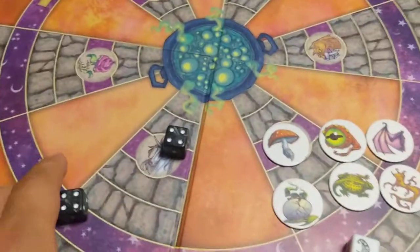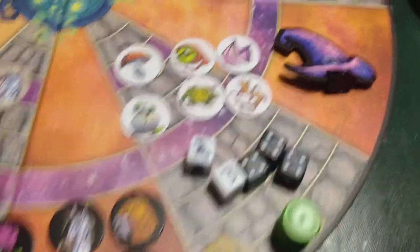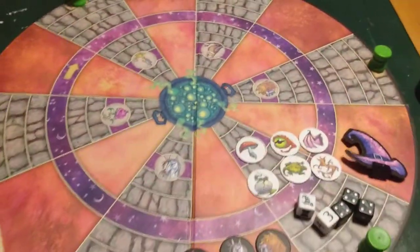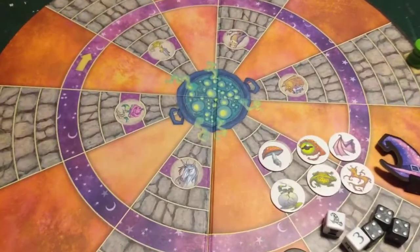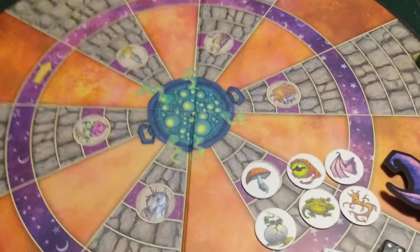Those are the pieces in the game, and here's the magic hat. This game board — to me it looks a little bit like Castle Panic, but different. And the game is played kind of differently too.